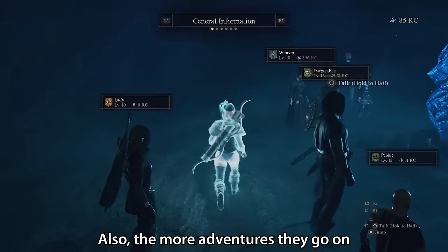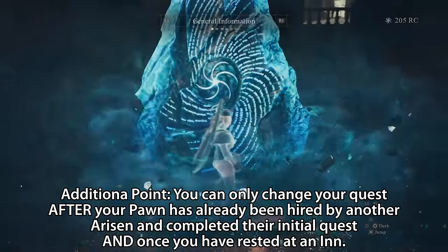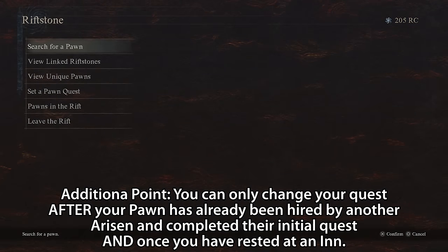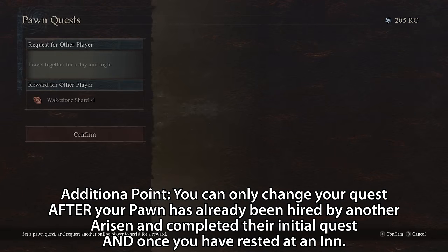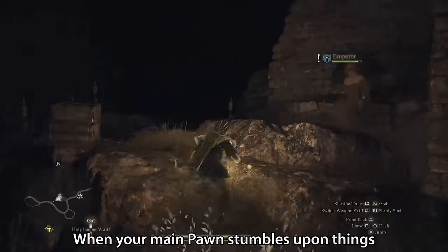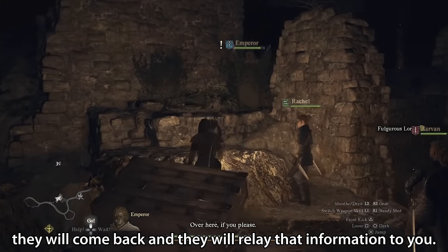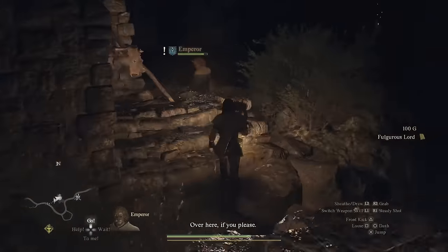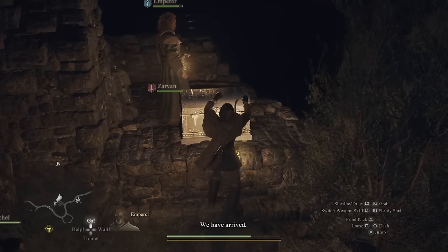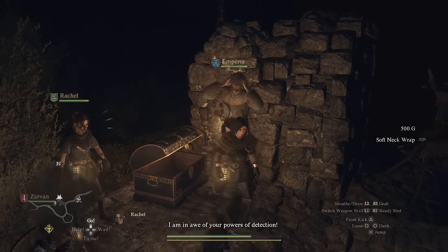Also, the more adventures they go on, the more Rift Crystals you will get when they come back. Rift Crystals are the main currency used to hire pawns that are a higher level than you, but also later on in the game, this is a form of currency needed to buy some very specific, very rare items. And thirdly, and perhaps even most importantly, when your main pawn stumbles upon things in other players' worlds that you haven't found, they will come back and relay that information to you. They will literally say, 'I was with another Arisen the other day and they showed me this chest — do you mind if we go and see it?' And interactions like this are very frequent, both with support pawns that you hire and with your own main pawn.